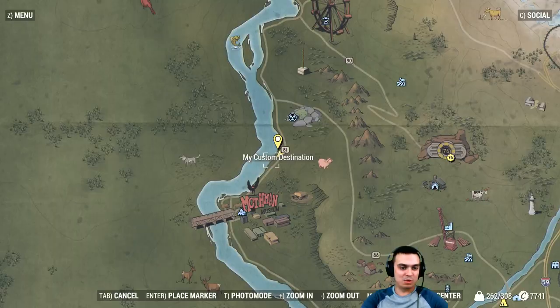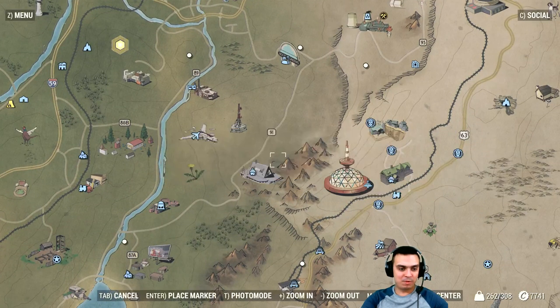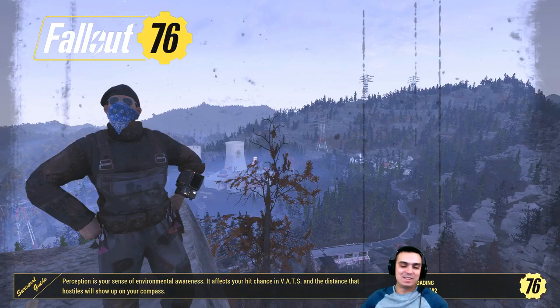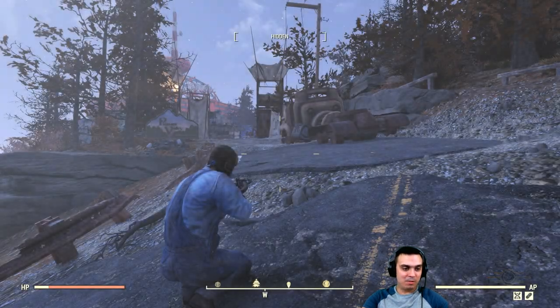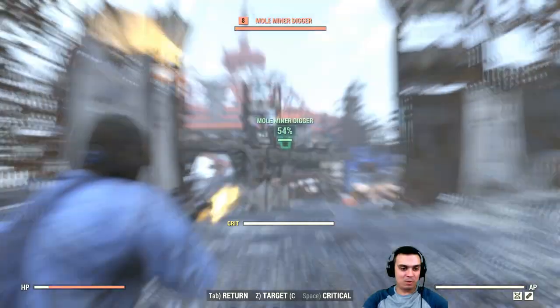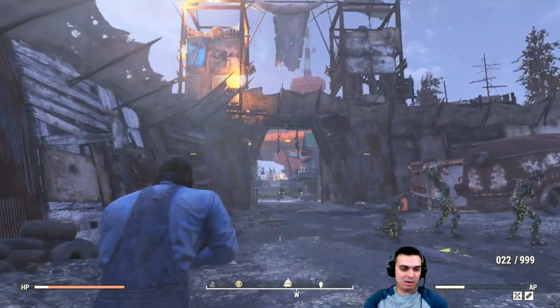The next thing we're gonna look at is the Ushanka hat — I actually showed this in the previous video but let's go over it again. This place is also well known for lead farming; there are tin cans and traps you can pick up and server hop, though I'm not sure if that still works. I found a better way to farm lead — let me know in the comments if you want a video on that.